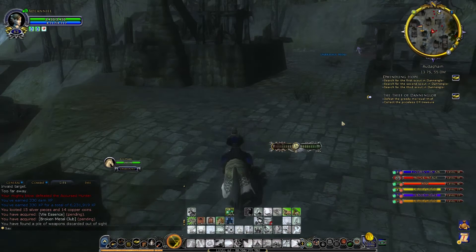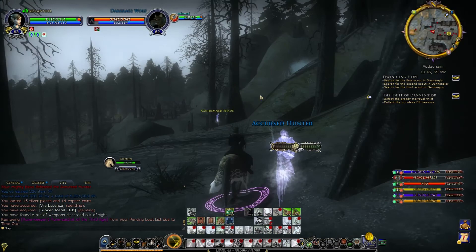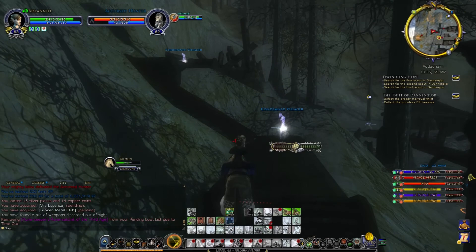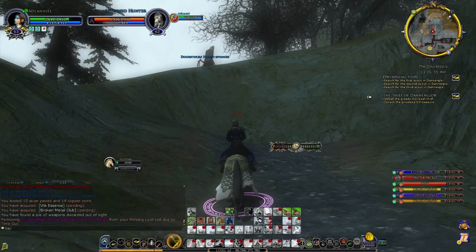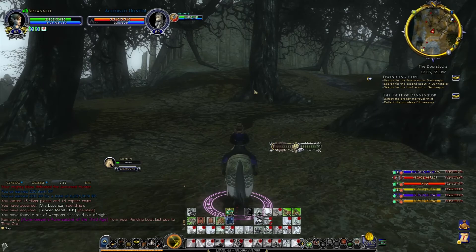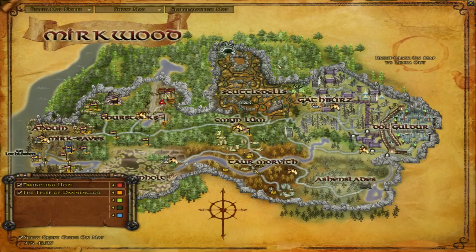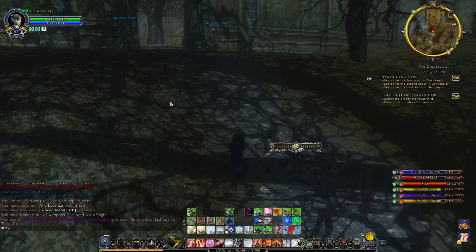So the last two bits of the quest involve going back up inside Danenglore, round three, and we haven't even done the skirmish yet which will be round four. We need the greedy Morival thief who I think is literally in one of the back rooms. The Prysis elf treasure is in the same room with him in a box. The three scouts in Danenglore are going to be scattered around, so we're going to have to fight through a lot of mobs to rescue them.